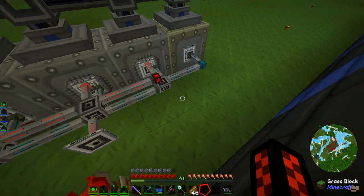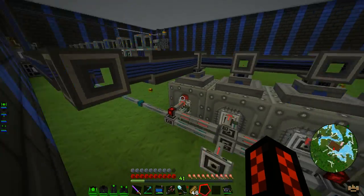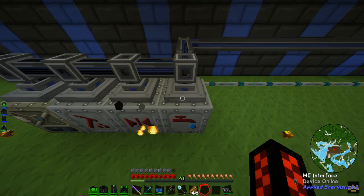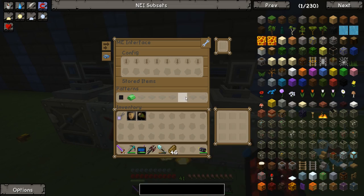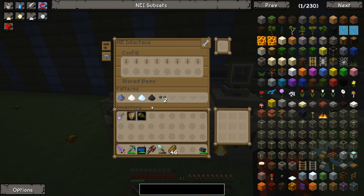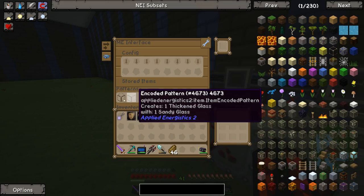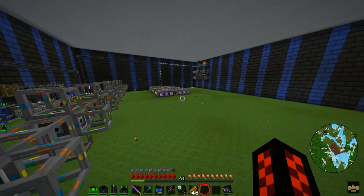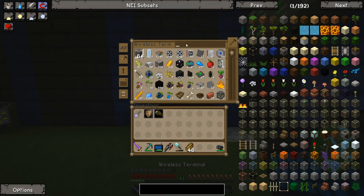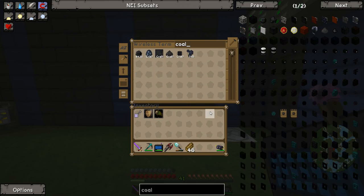The redstone conduits go across the top. Item conduits extract the items from the back and put them into the machines. These machines have recipes on them — so here we've got compressed cobalt, uranium ingot, and some dusts and other stuff.